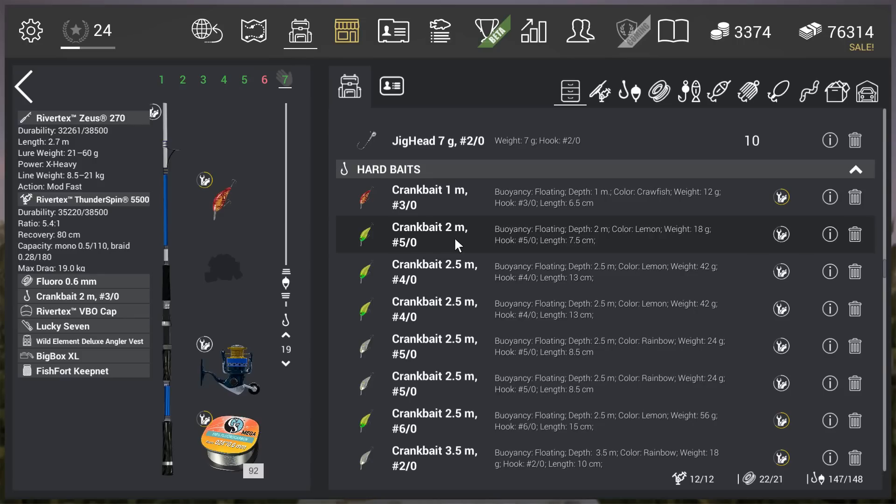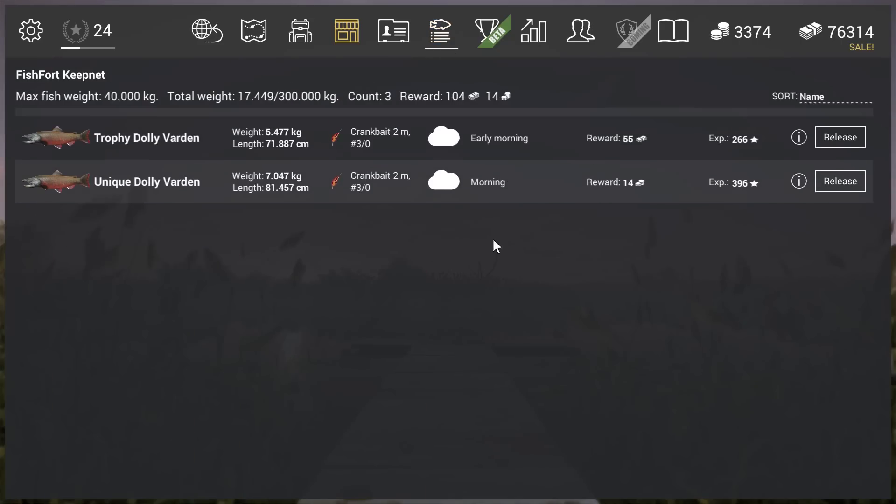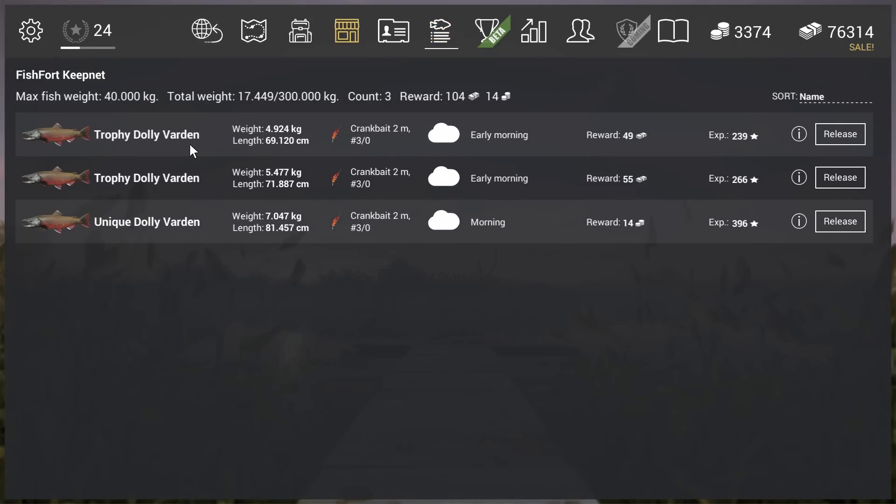So that was the setup. Let's have a look at the catch — a trophy Dolly Varden, and here is the unique: 14 gold, 396 experience. That was it for the guide! I only need to go after the unique chum salmon now, but I already know how to catch it.